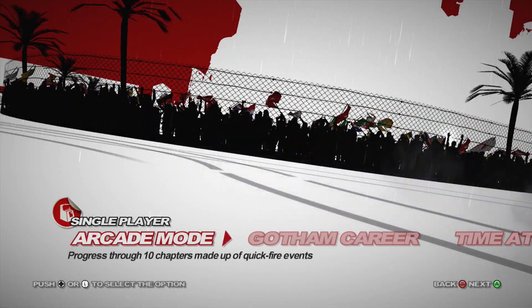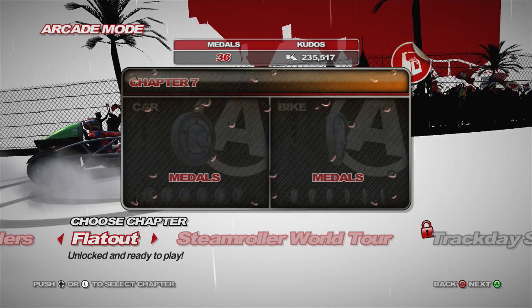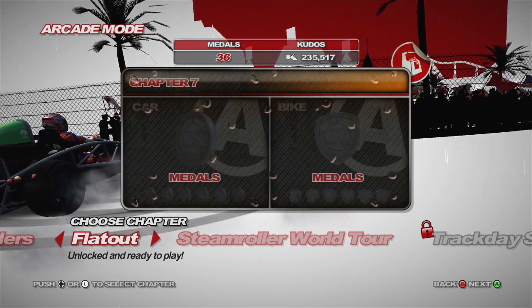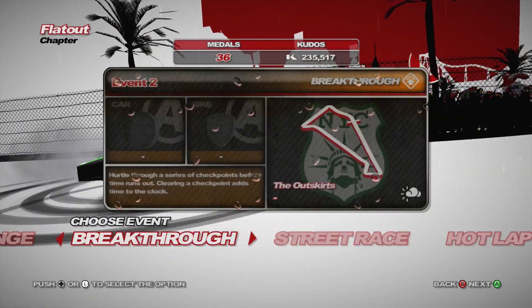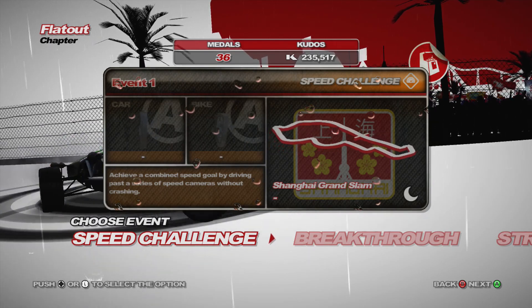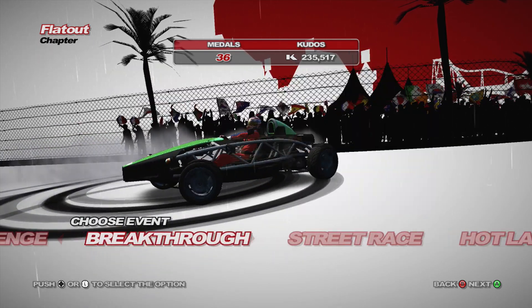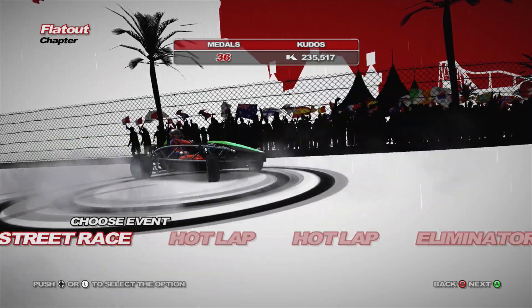Welcome back to PGR4 Platinum Playthrough. I've forgotten what episode this is — maybe 23. We've gone through quite a few episodes but I think we're up to 23 or around there, and in this episode we have the Flat Out chapter to do which is in Class A. Speed challenge, breakthrough, street race, couple of hot laps and an eliminator.